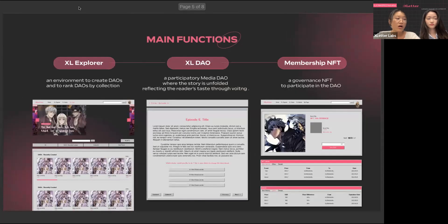X Letter increases DAO sustainability by utilizing the web novel as an incentive medium. The platform supports creators by guaranteeing writer income through a base membership fee, creating a virtuous cycle of high-quality content. Unlike traditional web novel platforms, X Letter improves efficiency by saving on commissions and operating costs. The on-chain data prevents unbalanced distribution of writer interests and unfair contracts. X Letter has three main functions: XL Explorer, XL DAO, and Membership NFT. XL Explorer provides an environment to create DAOs and a ranking by collection.